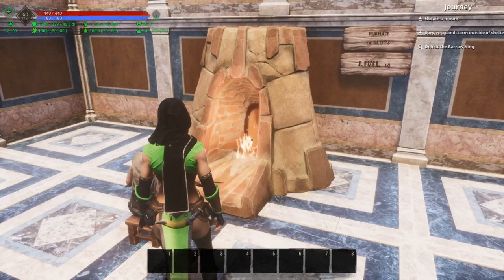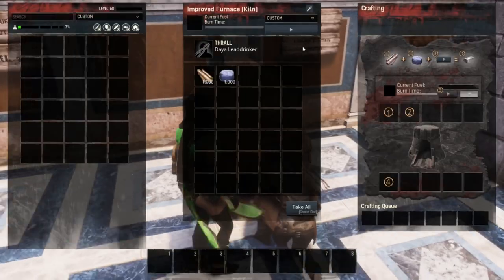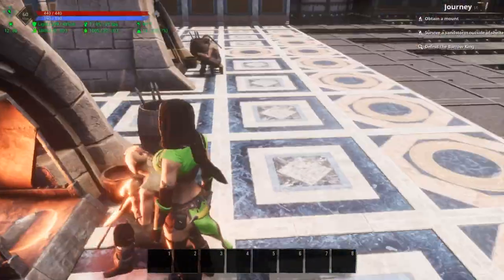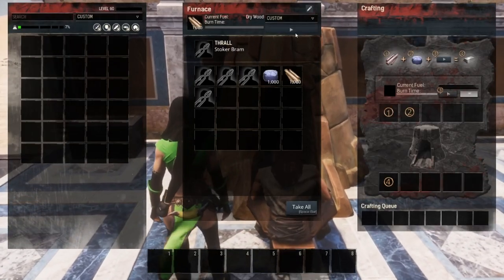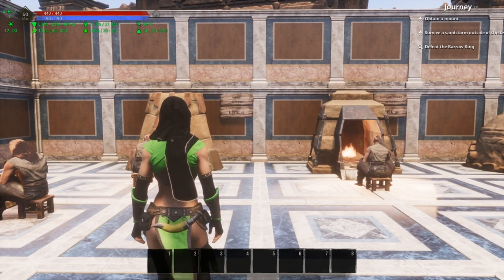The first thing I'm going to do is go ahead and start all of these furnaces — this one, this one, this one, and then these two at the end here. I am also going to start this one over here. This one has a purge thrall on it and we'll just see where those end up.